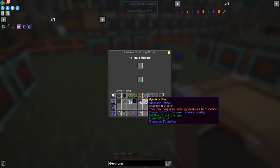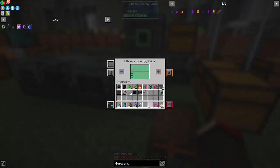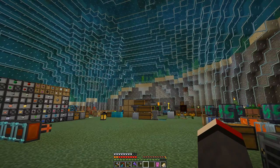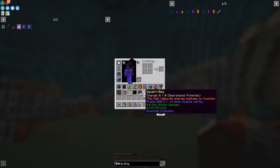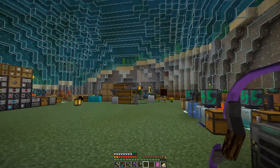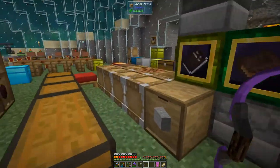And then we have our Wyvern bow - fantastic. So it needs energy to function, so we need to charge it up. I guess we can put that into one of these. Maybe I need to charge this up differently - I'm not sure what the key is, to be honest with you. I'll look at that later on. This isn't going to work until I've got some power into it. So let's get on with power.